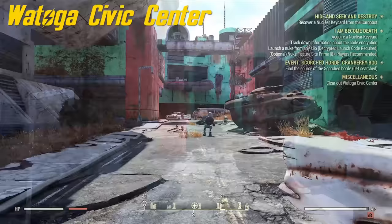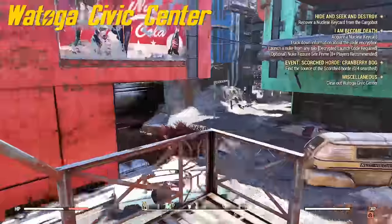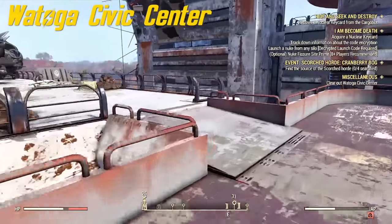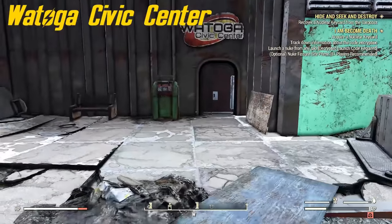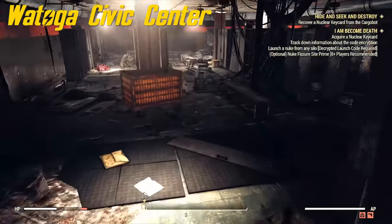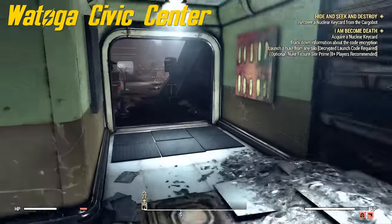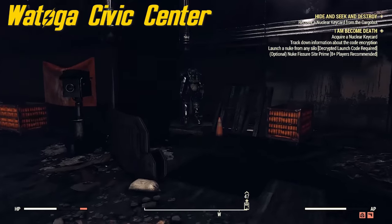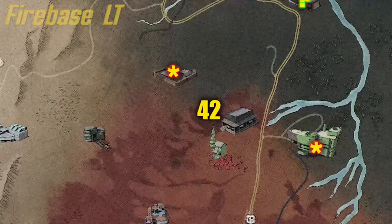Numbers 40 and 41 are part of the same building at Watoga Civic Center. The first one's gonna be on the roof — you go up these fire escapes, and as long as the robots aren't giving you trouble, you'll find this one by a vertibird. The next one is inside. Fair warning — if you go in this door you're gonna run into a bunch of scorched. Come all the way through to the main area, like a basketball court, and you'll find the power armor in this corner.